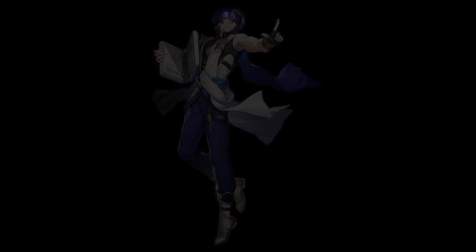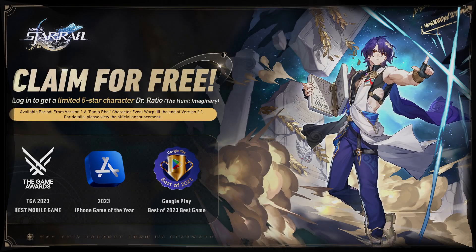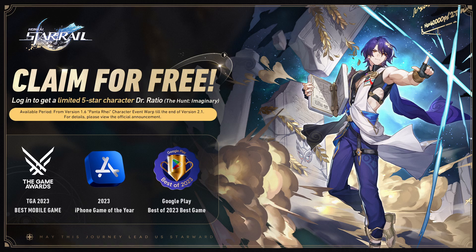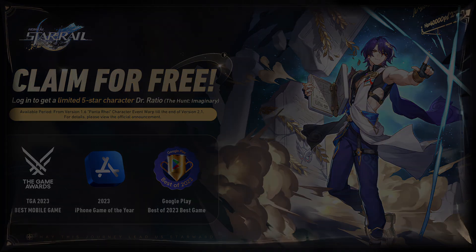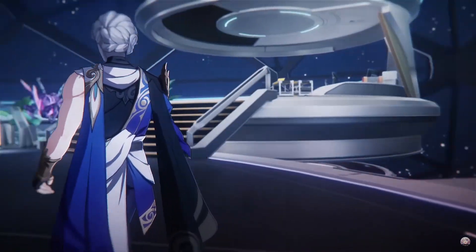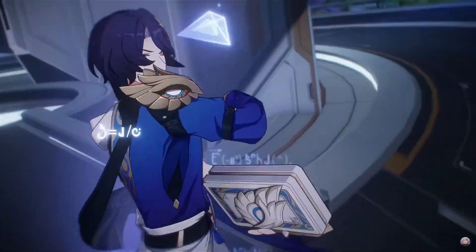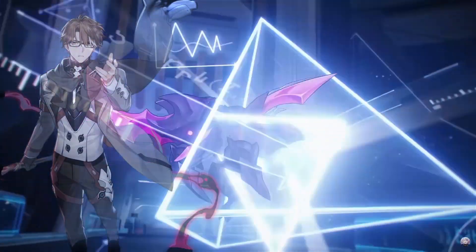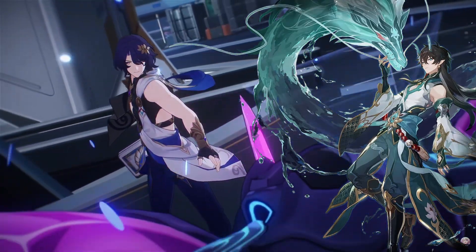Next up, let's talk about the star of the show himself — Dr. Ratio. This is a very important character you should be looking out for, and the main reason for that is we're getting him for free. A 5-star limited character is being given to us for free. Dr. Ratio is an imaginary hunt character, which is really important because as a newer or returning player, having an imaginary DPS is something that's a bit scarce right now. Unless you've managed to pull Welt or Imbibitor Lunae, this is actually your best bet, and Dr. Ratio actually does pack quite a punch.